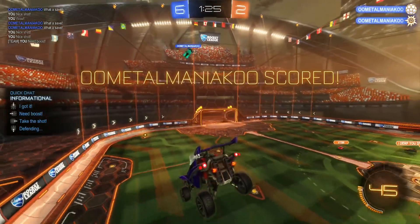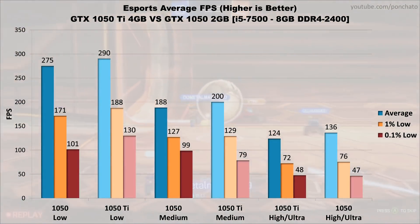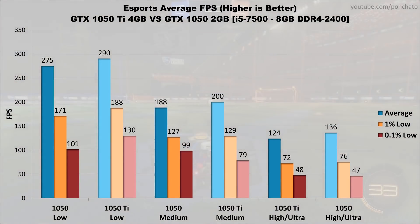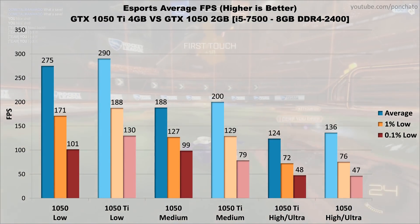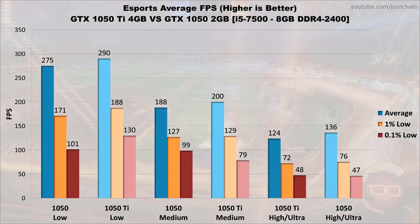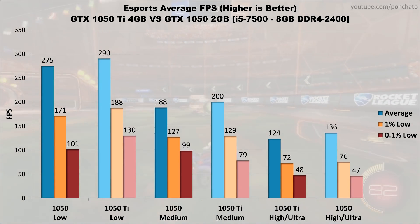For the eSports average — combining CS:GO, Overwatch, and Rocket League — on low settings the Ti was only about 5% faster on average, but lows were 10% and almost 30% higher for 1% and 0.1% lows respectively. On medium settings the average FPS gap widens a bit to just over 6%, while 1% lows were nearly identical and 0.1% lows were actually about 25% lower for the Ti. Performance on high was fairly similar: 10% faster average, 5% faster 1% lows, and nearly identical 0.1% lows.